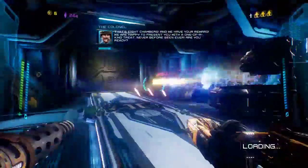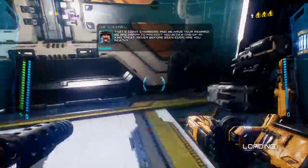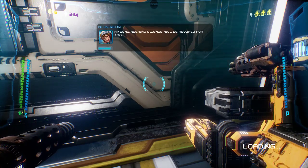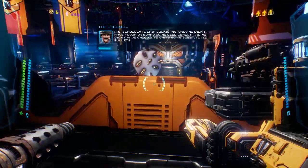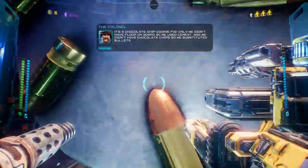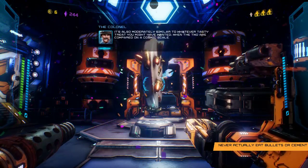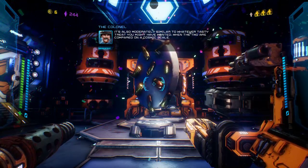Eight chambers and we have your rewards! We're happy to present you with a one-of-a-kind treat, never before seen. Are you ready? My engineering license will be revoked for this. It's a chocolate chip cookie pie! Oh my god — only we didn't have flour on board so we used cement, and we didn't have chocolate chips either so we substituted bullets. It's a bullet cookie pie. Never actually eat bullets or cement.